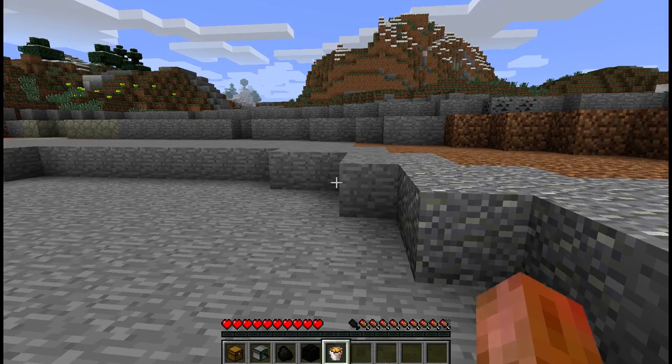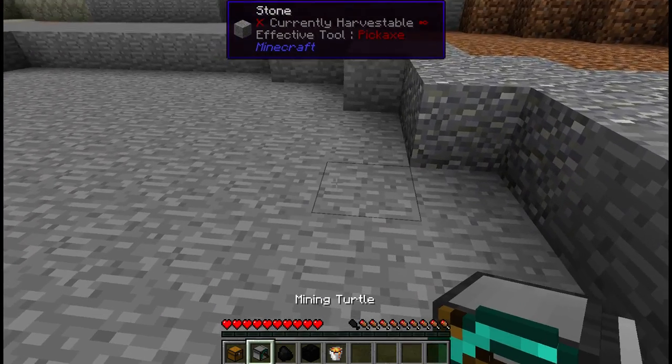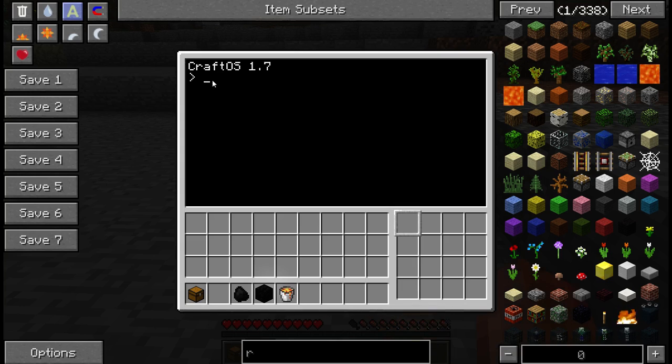So here's the super simple version. Item number one: get your turtle and place it down. Right click on it and you'll get a super scary command prompt, but don't worry. The very first thing you're gonna want to do is give your turtle a name. So type 'label set' and then give it any name you want. I'm gonna name mine Frank. Hello Frank.